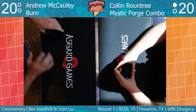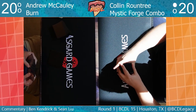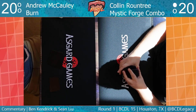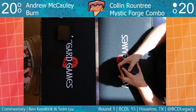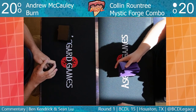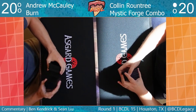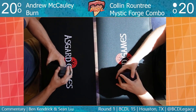Looking at the sideboard: he's got three Roiling Vortexes. That seems good here — Roiling Vortex at the beginning of each player's upkeep deals one damage, and whenever a player casts a spell with no mana spent to cast it, Roiling Vortex deals five damage to that player. That can get those last few points of damage in under Karn. He's also got four Smash to Smithereens — auto includes, the card was born for this matchup.